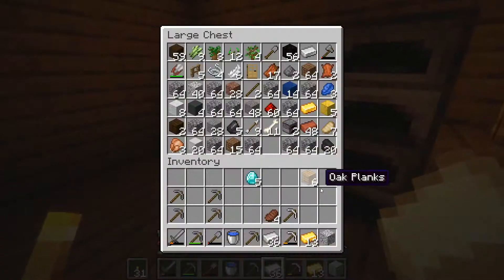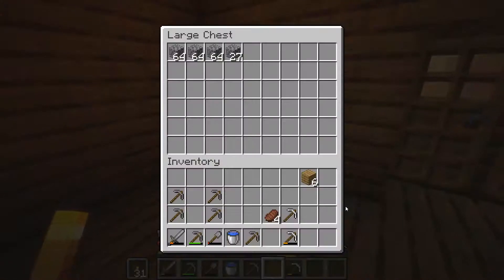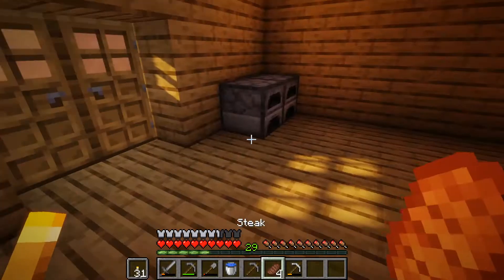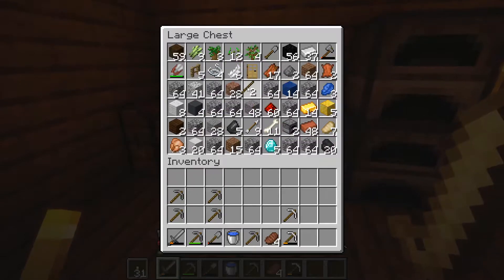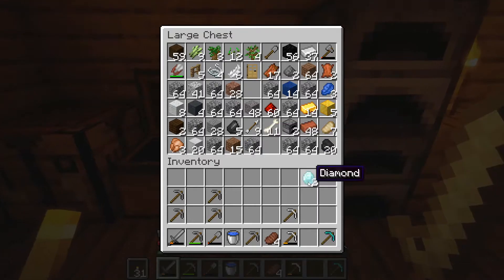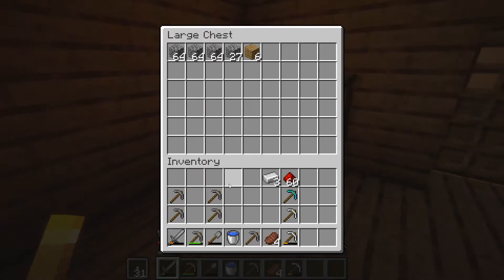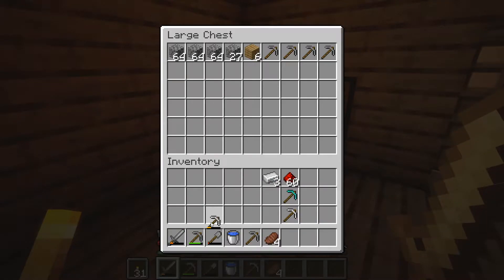I think I can drop this stuff in here. We can also drop this in there, drop this in there, and then we're gonna take these and make this. I think we can make an enchantment table too — the only problem is we're gonna need lava first. We'll drop these over here and these over here.